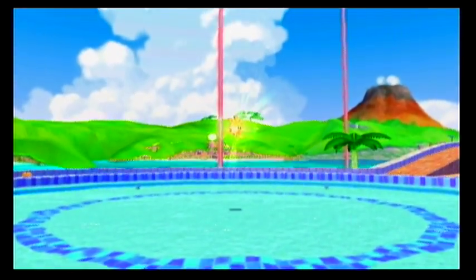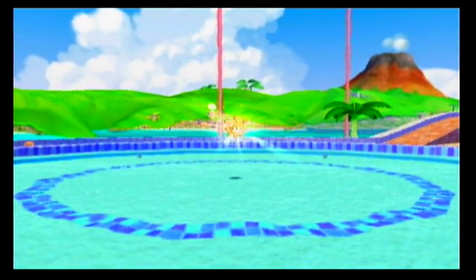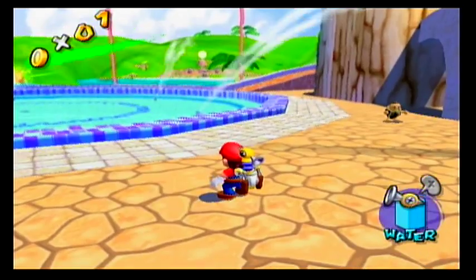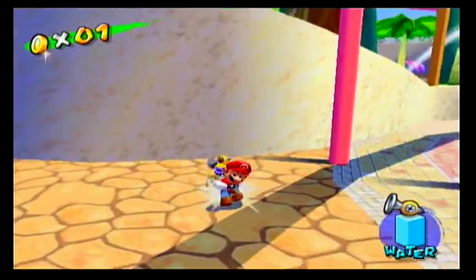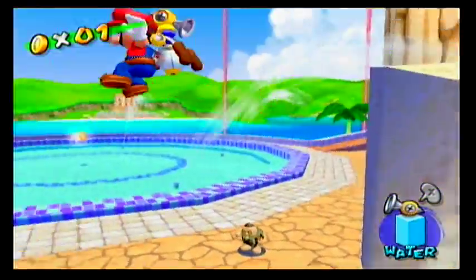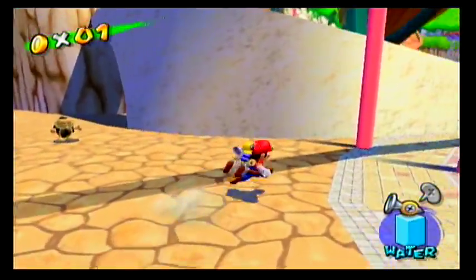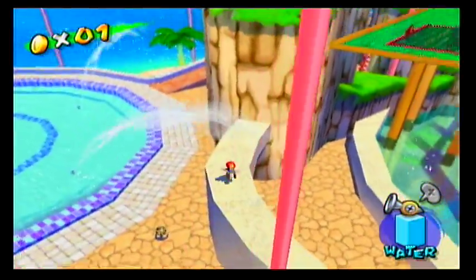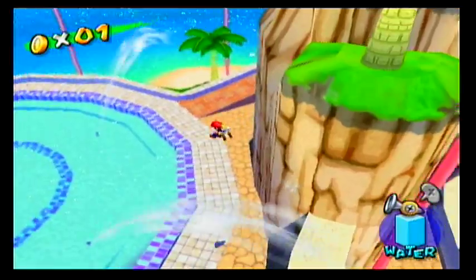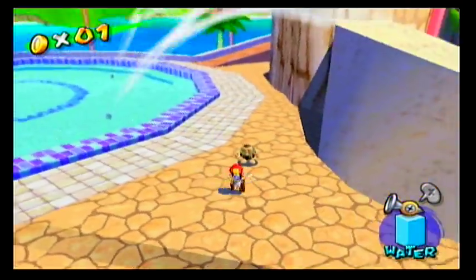That's all done. We get our shine sprite. I have a lot to explain about that. That was Bowser Jr. — he made his first appearance in this game. He is actually Bowser's son. Not the Koopalings. They are not Bowser's children — that's been confirmed by Mr. Miyamoto.